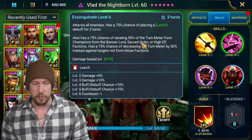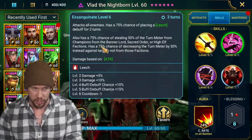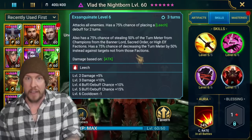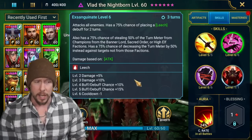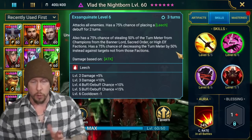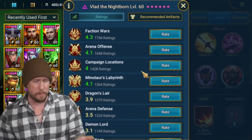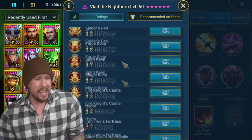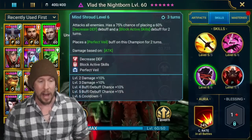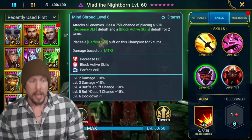His A2 attacks all enemies with a 100% chance of placing a leech for two turns, and 100% chance when booked of stealing 50% of the turn meter from Banner Lord, Sacred Order, or High Elf faction champions — and 100% chance of decreasing turn meter by 50% against targets not in those factions. On a three-turn cooldown, that 50% turn meter steal is really good in the arena and doom tower waves.